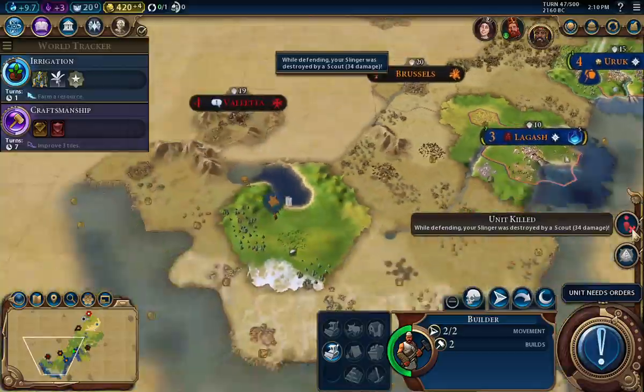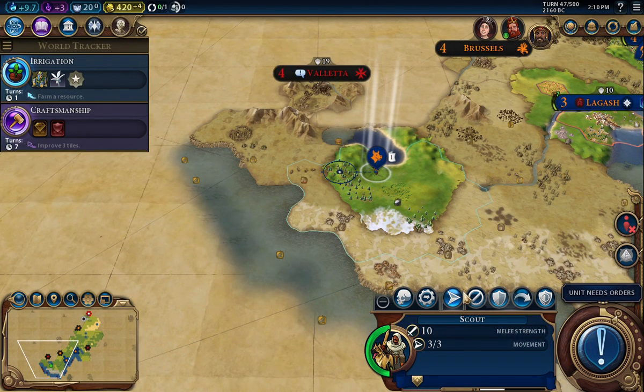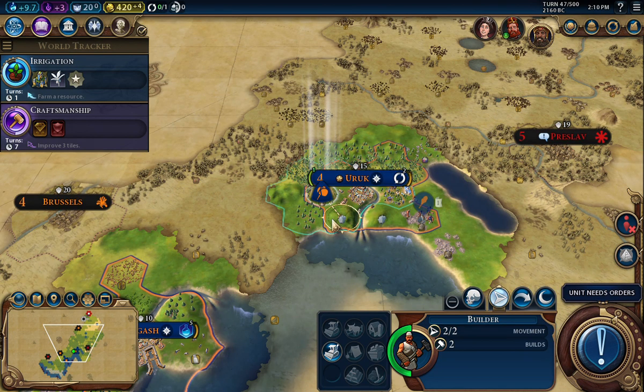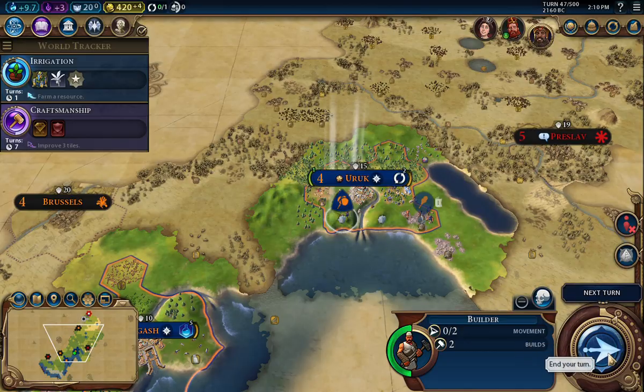I just lost my slinger. So I am going to run this scout right back home. I'll have to build something else — maybe an archer. The builder — let's move him and do a mine. Let's see if we can do something with him. Probably next turn.